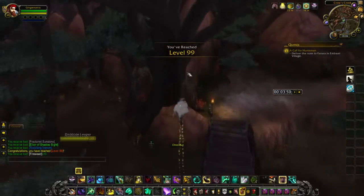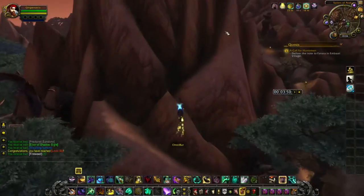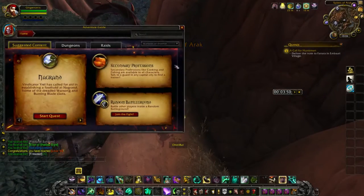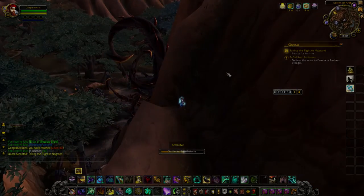Level 99 — that is exactly what I'm talking about. That was some speed right there. Now you just need to grab your quest to Nagrand, hearth down to your garrison, and fly on over. See you in Nagrand.